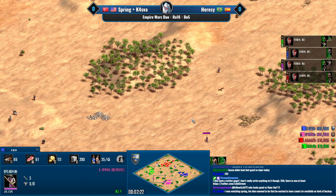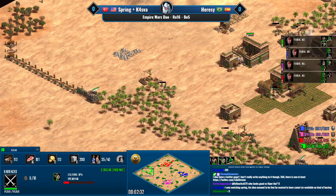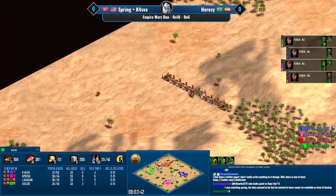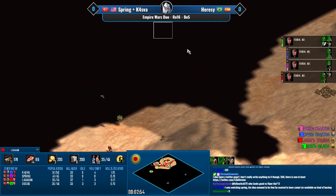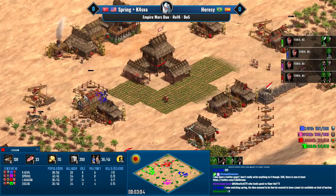Archers and spears separating here — I don't like this because Spring could easily lose those archers to some random scouts. Spring is trying to wall himself but there is an opening he needs to pay attention to that he does not see, and that could backfire. There was a plan for a team wall between the players but they won't have time. Len doesn't see the forest to the north, so scouts will walk right into Len's base.